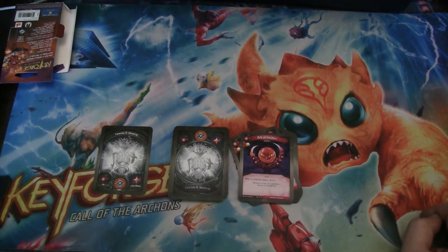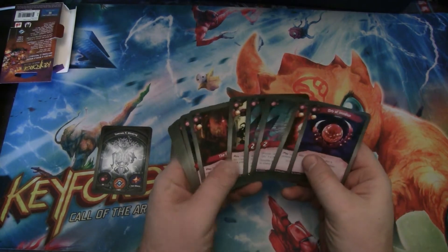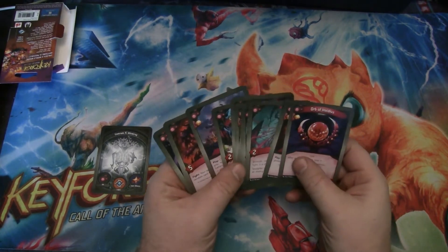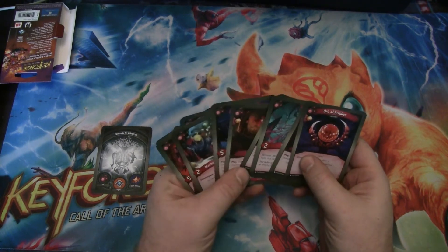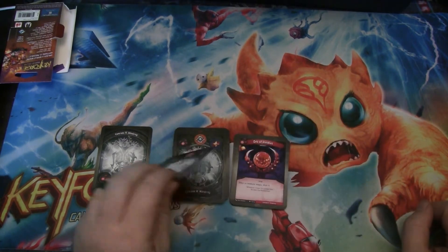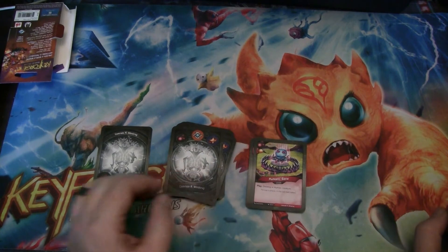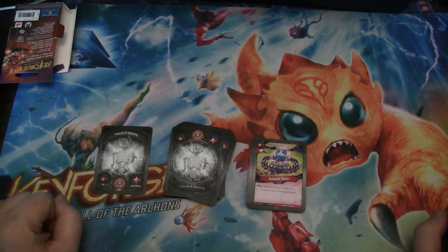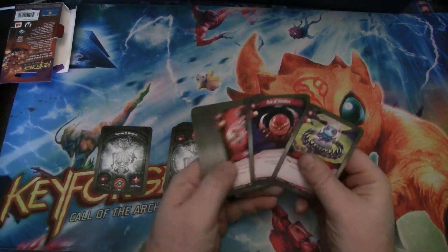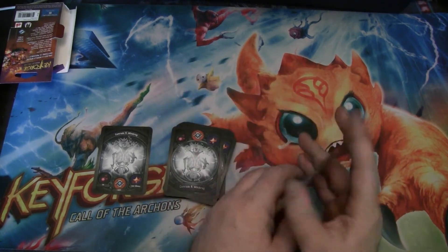Orb of Nvidius is an artifact with a bonus Amber, and it says after a creature reaps, stun it — this applies to you and your opponent. That could be pretty brutal. Of course, we can always kill it with the Poltergeist if we need to. And the last thing we get is Human's Bane — it's an action with a bonus Amber that destroys a human creature. If we don't get a lot of reap effects, the orb could be pretty good, and we have a lot of bonus Amber so we're going to be getting Amber that way.